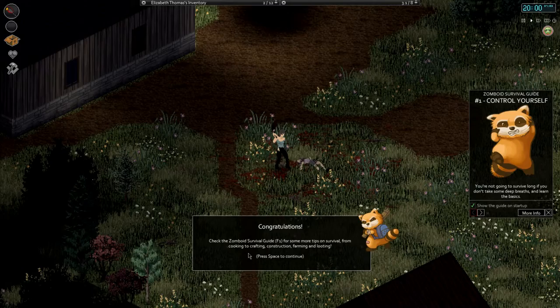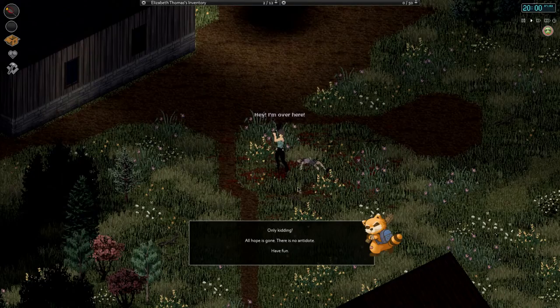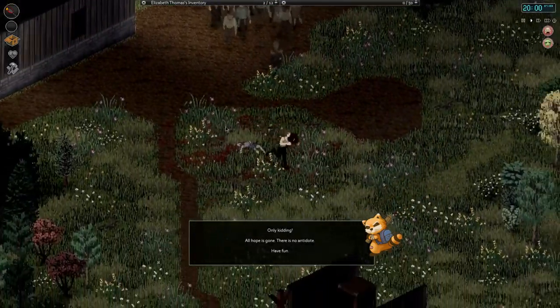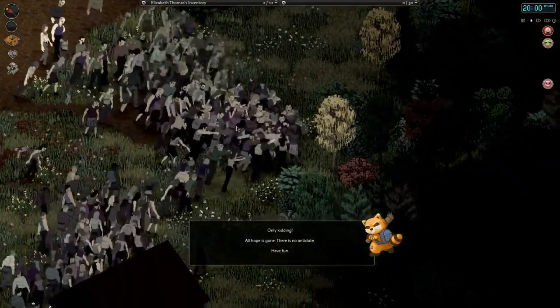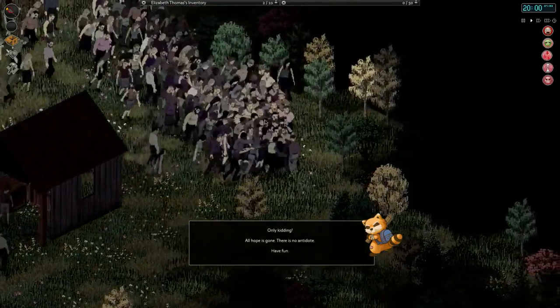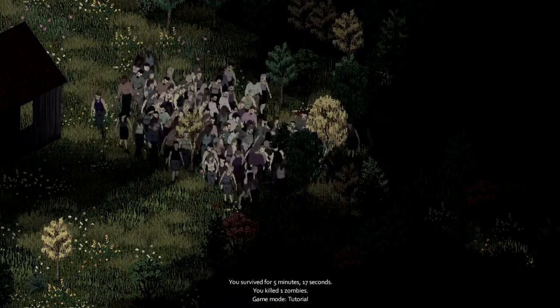Congratulations! Check out the Project Zomboid Survival Guide — press F1 — for more tips on survival, from cooking to crafting, construction, farming, and looting. Then one more thing: 'If you ever get a zombie bite, press Q and you will swallow the antidote. Try it now.' Only kidding — all hope is gone, there's no antidote! Then a horde overwhelms you. Oh no — fight, fight, fight! Run! My bones are broken! And then it tells you how long you survived and the game modes.